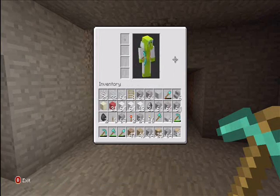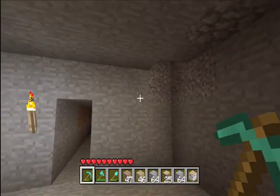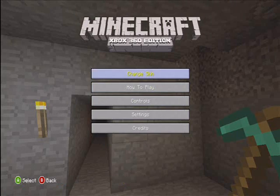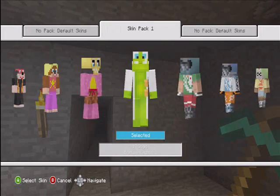All these look so tempting. Since I really liked this character, this is who I'm going to be. Yeah, I selected it. I'm going to go to my inventory. Skins, my friends. Skins.